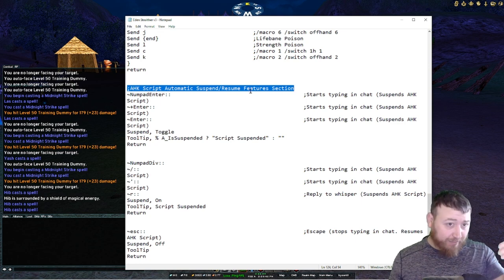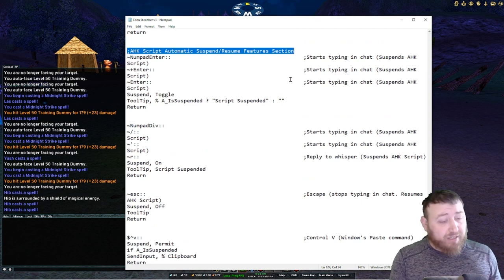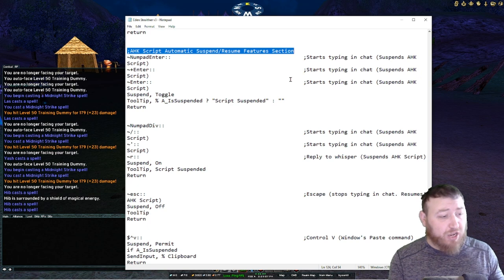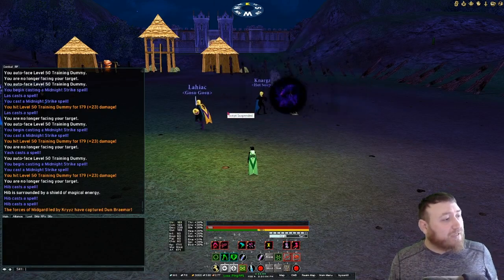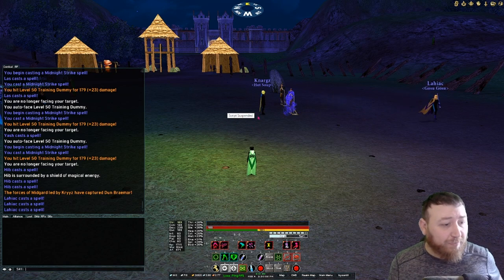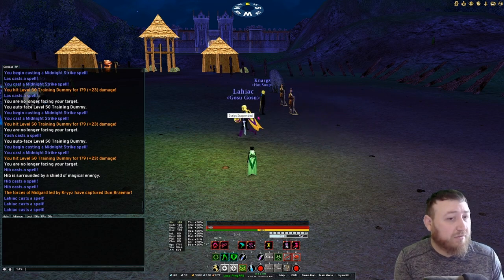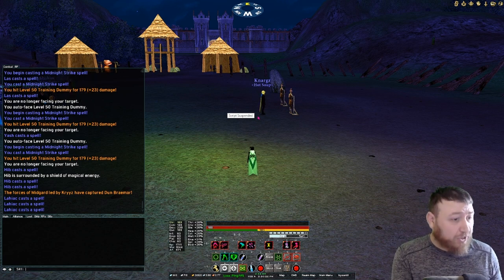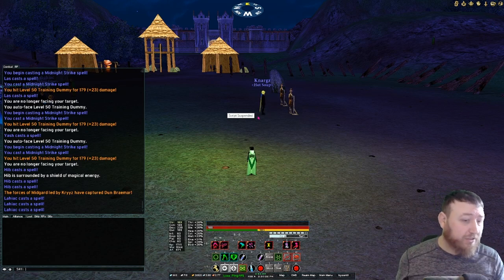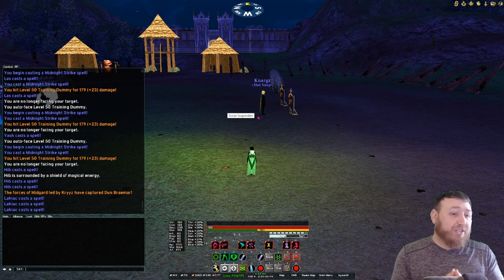Basically, everything below this point you would want to have in all of your scripts. What it does is automatically suspend and resume your script whenever you are chatting in Dark Age of Camelot. Any button that accidentally opens your chat window will put a little notice on your screen that says 'script suspended.' This means you've hit a key and can start typing without it interrupting your communications. This feature is fantastic.